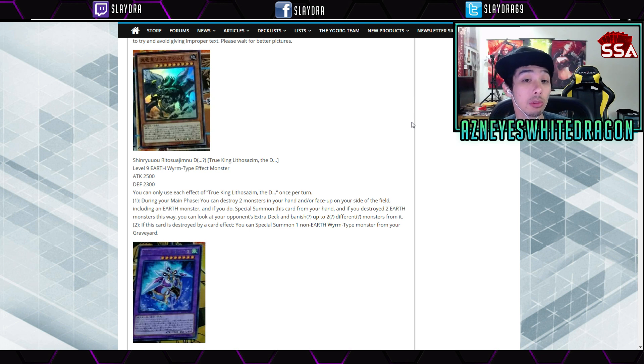You can only use each effect of True King Lethoxam the D once per turn. During your main phase, you can destroy two monsters in your hand and/or face-up on your side of the field, including an Earth monster. If you do, Special Summon this card from your hand. If you destroy two Earth monsters, you can look at your opponent's extra deck and banish up to two different monsters from it — though that part is still unconfirmed. Being able to get rid of two key cards in certain decks, like removing Formulas from a Synchro deck, really hurts a lot of different strategies.